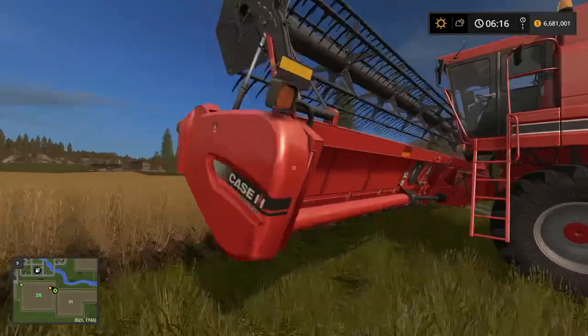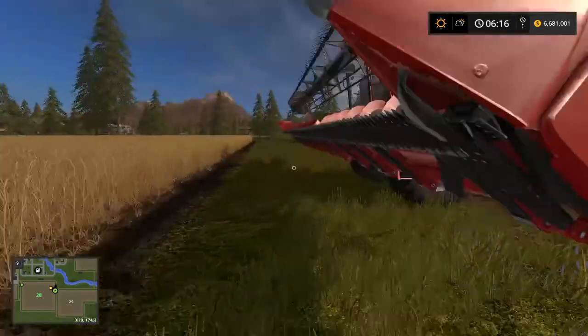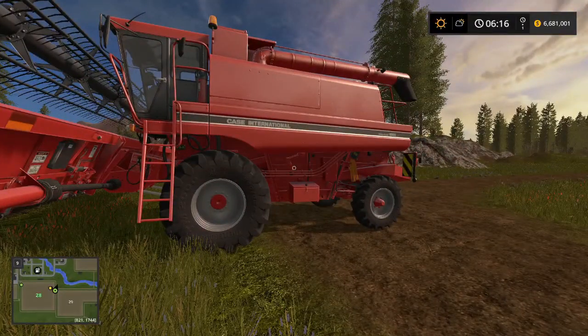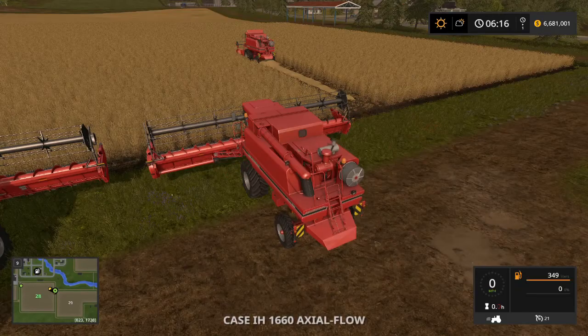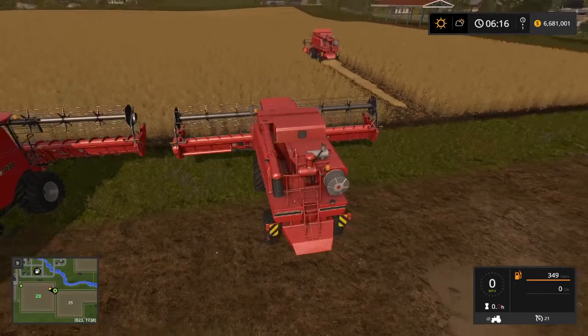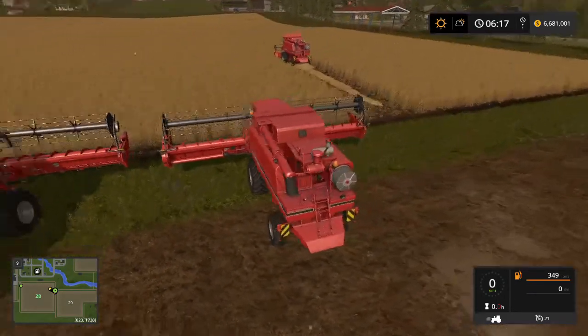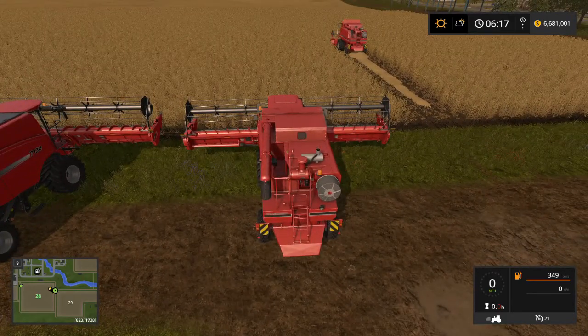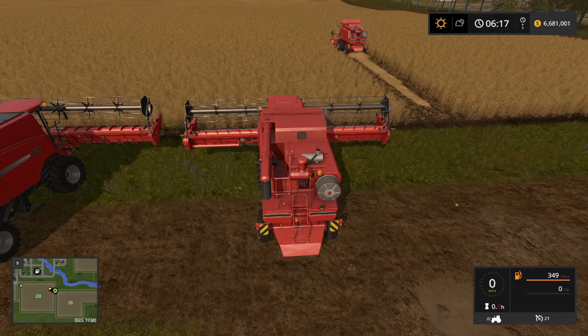The second one is the same Case 1660 Axial Flow combine, but now we're sticking a 35-foot Case header on the front. The reason I'm doing this is that people often buy a bigger header for the same combine as a way of getting around the expense of a new combine. In the base game that works, but now it's supposed to make a big difference — with the 35-foot header compared to the 14-foot header, we're putting more than twice the material through this combine at one time.